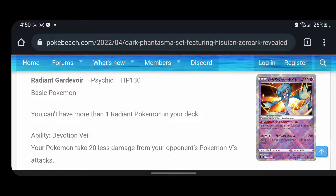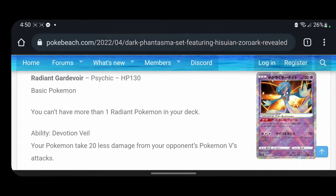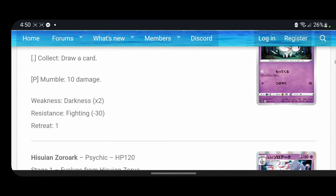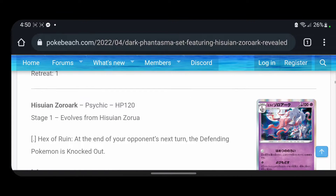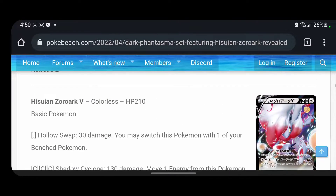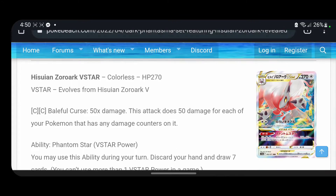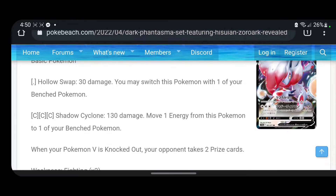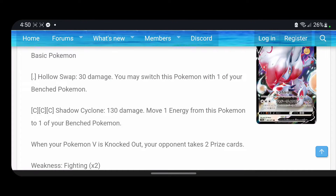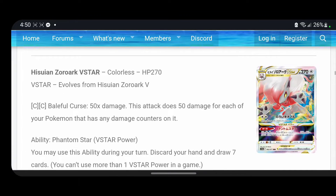Oh, that's a sick Gardevoir though — look at that! That sparkling Gardevoir looks hard. Suing Zorua, I see you — and Zoroark V, pretty cool. Shadow Cyclone does 30 damage and you may switch this Pokémon with one of your bench Pokémon. Shadow Cyclone for 130 damage — move one energy from this Pokémon to one of your bench Pokémon. Not bad, not bad.